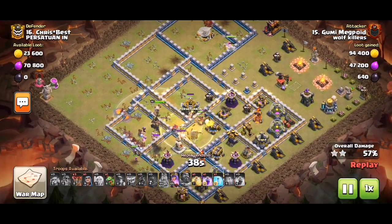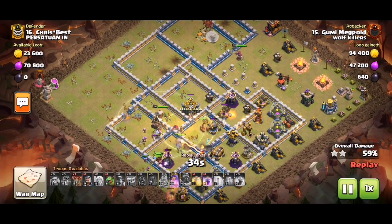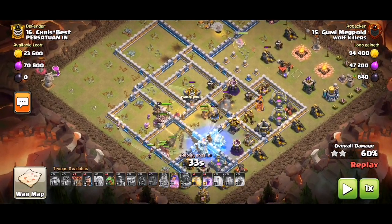It's cute for the core because the miners are focused on the enemy heroes and the hogs are around the area as well. We used freeze on that boss infernal.